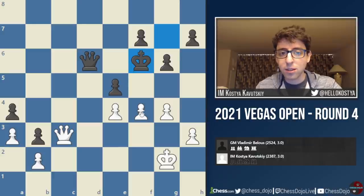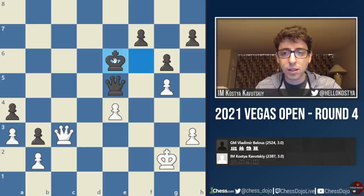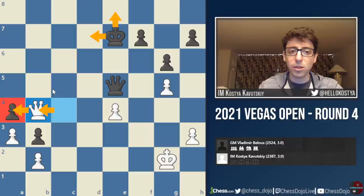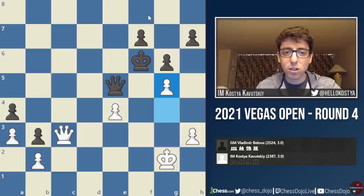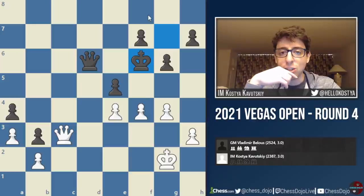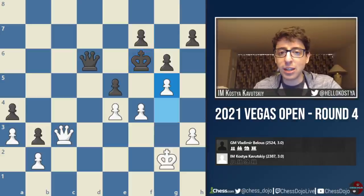At first it looks like black almost blundered, because I have takes and g5 check. But he has king e6, and I was trying to make this work but couldn't quite figure it out. I think the move check and queen b4 is pretty accurate because it's hard for black to go on this diagonal — I'll take on a4 with check and then take on b3. But if black wants to avoid the checks, he has to play something like king to d8, but then queen f8 comes with check. I think this position is drawn, but at this point I'm under a minute, trying to calculate and figure it out, and I just couldn't do it. I ended up playing g5 check kind of out of panic.